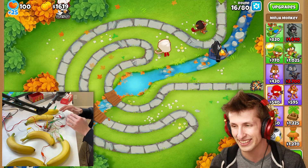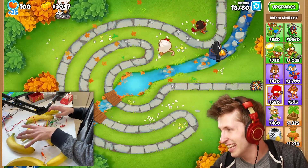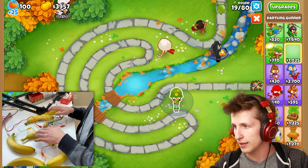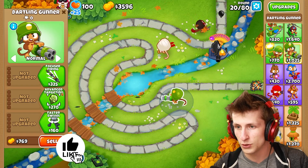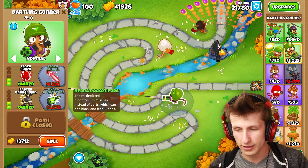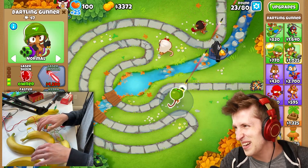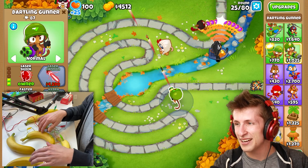For the memes, I have to get a dartling gunner — it's the only way. Let's put the dartling gunner right here. I want hydro rockets; hydro rockets are pretty good. Now I have to aim using the bananas and oh my gosh, it's so bad. It's so hard to aim. Let's see if I can do a 360 with it.